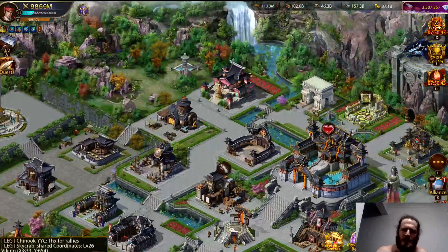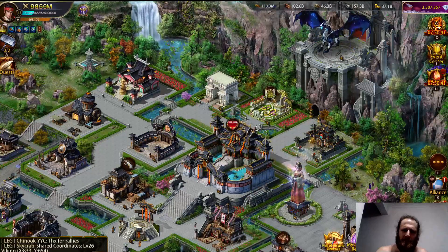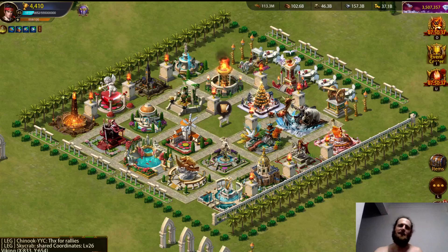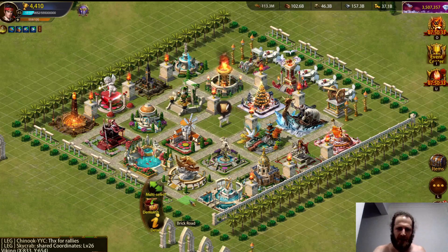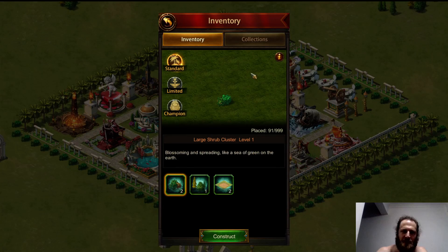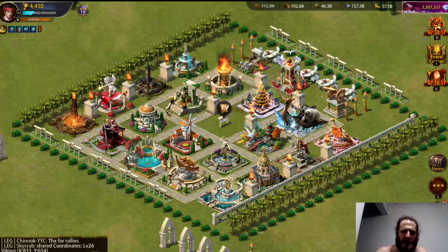Let me show you my ideal land. I spent a little bit of time making it look somewhat aesthetically pleasing. You have to pay gems for these stone tiles — I think it's like 50 gems per each brick road — but that's where I'm at with my ideal land.